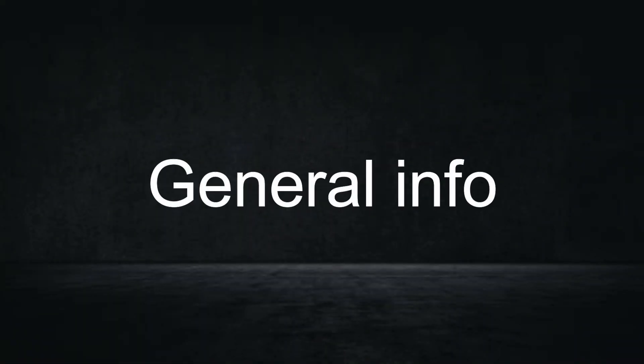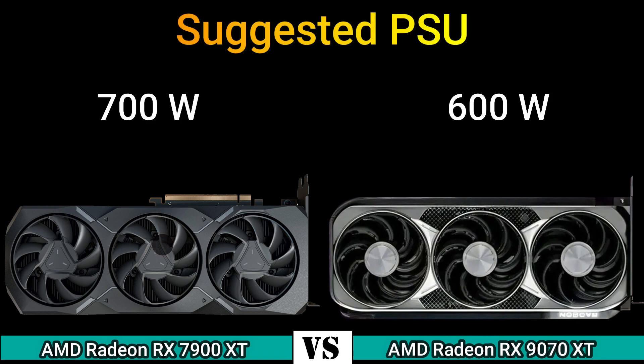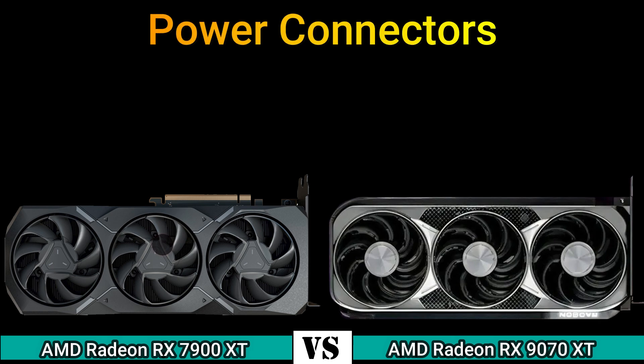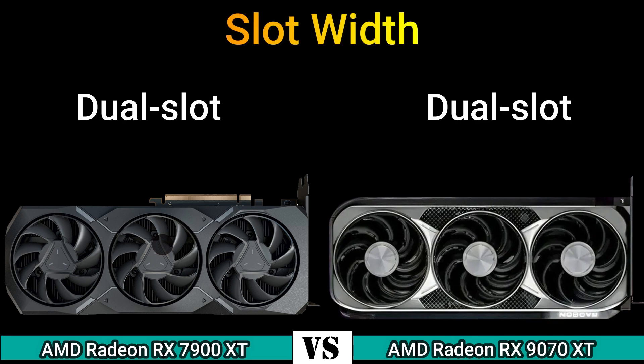General information. Thermal Design Power: 300 W and 260 W. Suggested PSU: 700 W and 600 W. Outputs: 1x HDMI 2.1a, 2x DisplayPort 2.1, 1x USB Type-C and 1x HDMI 2.1a, 3x DisplayPort 2.1. Power connectors: 2x 8-pin. Slot width: dual slot.